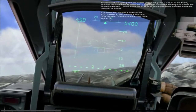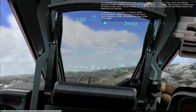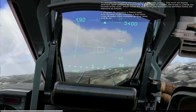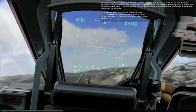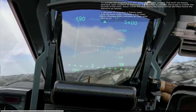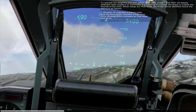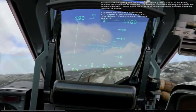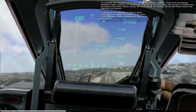If a diamond is crossed, the target is outside the bounds of the HUD. When inside the HUD limits, the threat will be identified below the diamond as follows: R indicates a P-18 radar, KUB indicates a CUB radar, and OSA indicates an OSA radar, and so on.